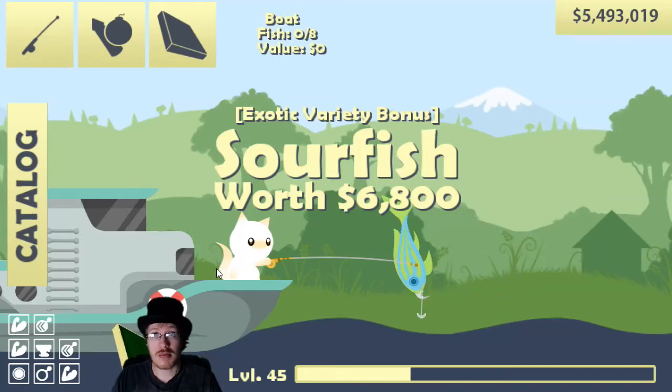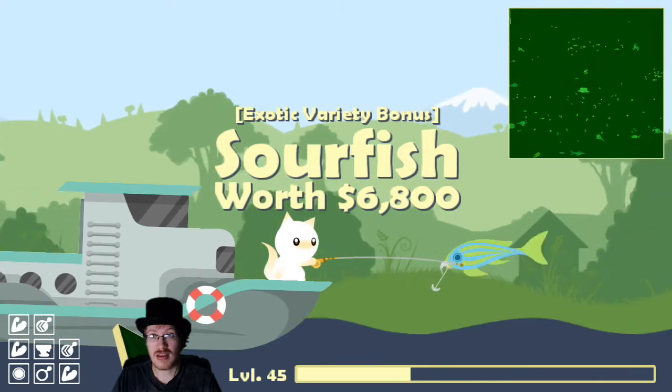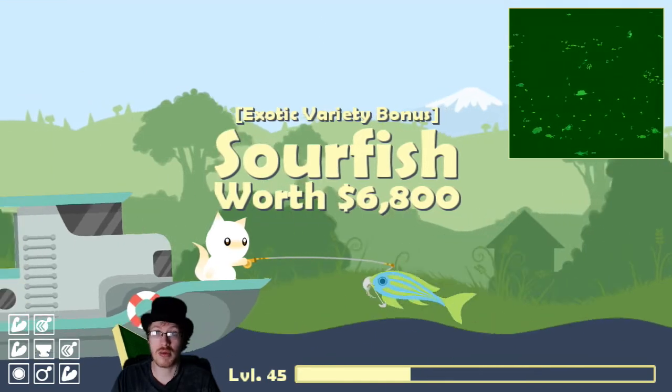How to catch a scissor in the Caverns and Coral update. Ideally you would be able to find one by itself with a bunch of baby scissors around it, but in this case we have a fairly large group.